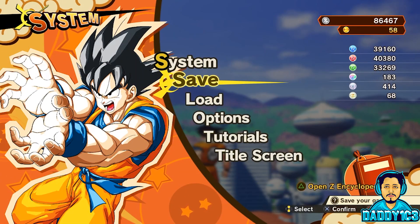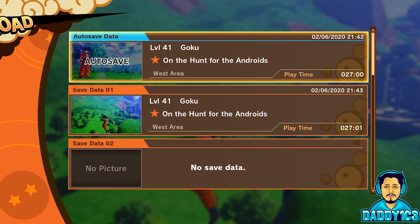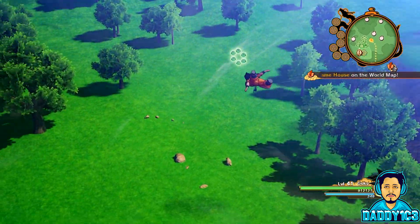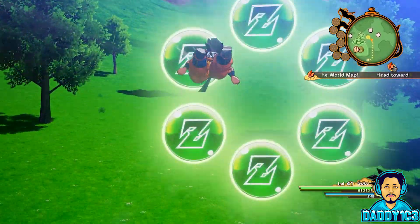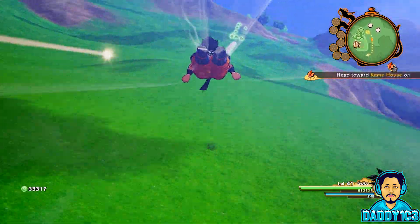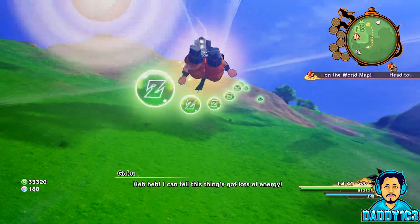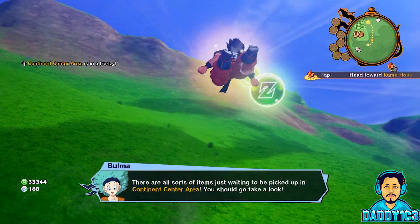And when you get done getting all your emblems to max level, you can sell these things for at least 10k zeny. I'm not sure how long this will last, but it will get patched as soon as Bandai Namco get wind of this, so get out there and start farming those waters while you can.